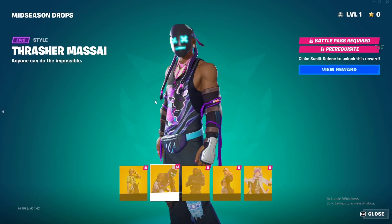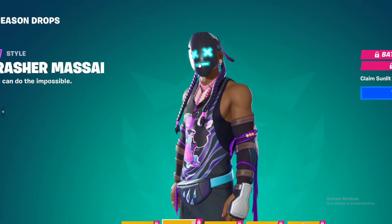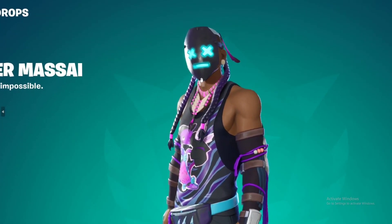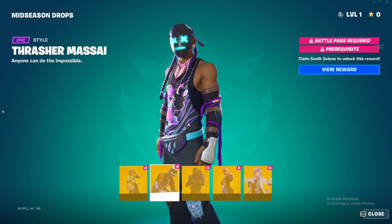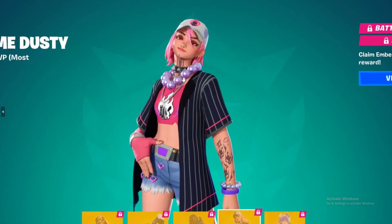The second one is the Thrasher Maasai. This is Maasai right here — he has different colors for the mask, and the eyes and mouth are neon so they glow. It's just stupidly awesome.